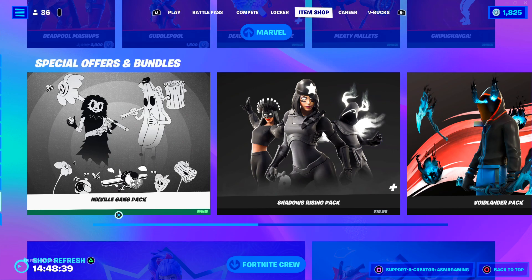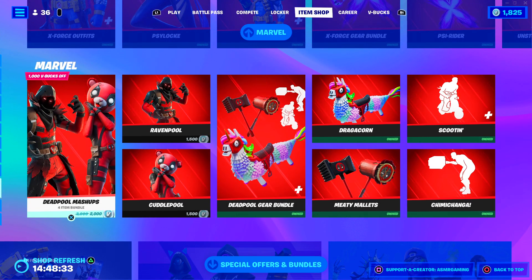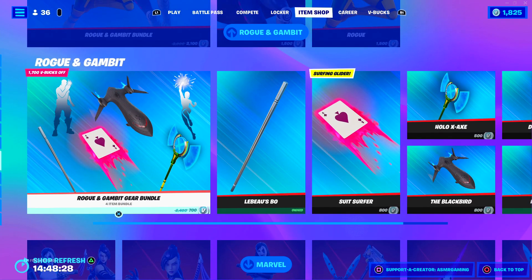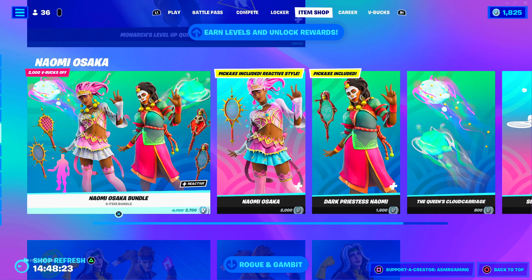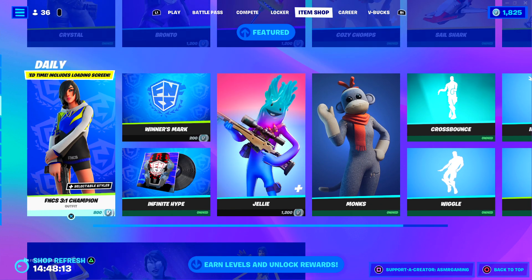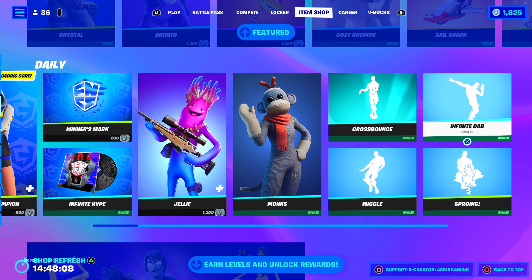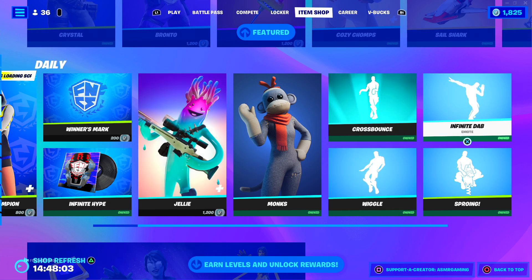The Inkville Gang pack is still here, along with a bunch of other stuff. X-Force and Deadpool, Cuddlepool stuff, Rogue and Gambit's bundle and sets are still here. Naomi Osaka is still here — I'm still super tempted by that glider. We got the Monarch pack, the FNCS skin, Jelly is back — nice to see him. We have the Cross Bounce, Wiggle, good emotes. Infinite Dab is also back.